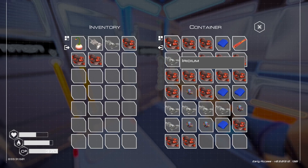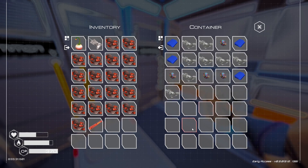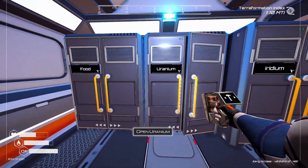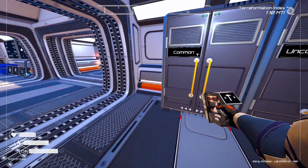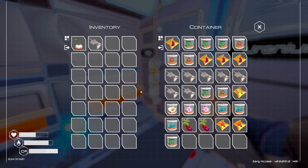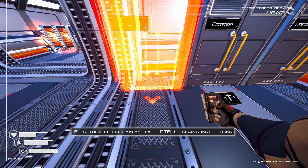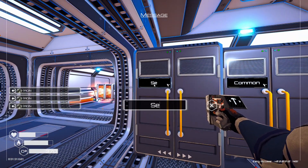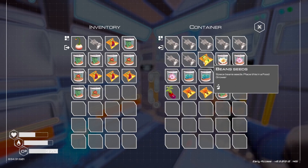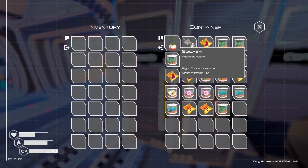We'll grab all of this Iridium and put it in there. Simple enough. We have food, uranium, Iridium — common and uncommon. I should probably make one storage unit for seeds. I have more seeds than I thought I did.